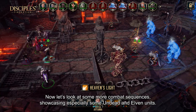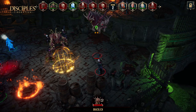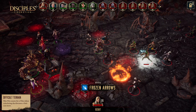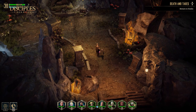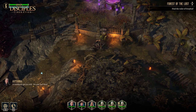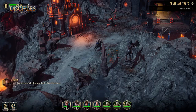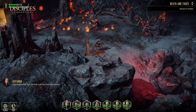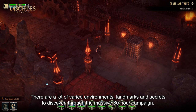Now let's look at some more combat sequences, showcasing especially some undead and elven units. But combat is not the only thing you will do in Disciples Liberation. Nevendar is a big world that you will be able to discover through 13 regions and 28 dungeons. There are a lot of varied environments, landmarks and secrets to discover through the massive 80-hour campaign.